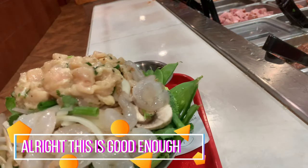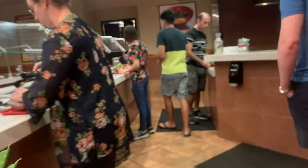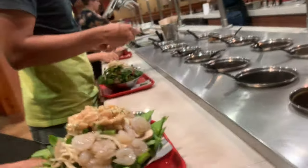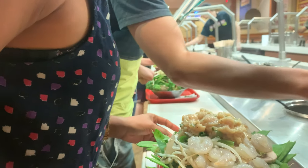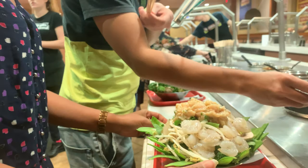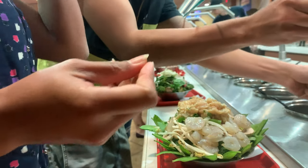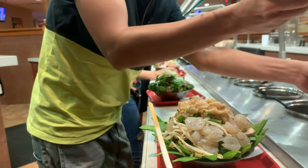Alright, now it's on to the sauce section. They're going to have some sticks for you to try out the sauce before you put it in your little bowl. No double dipping — dip once, try it out, throw that stick away. If you like it, you get a big spoon of that sauce and you put it in your little bowl.